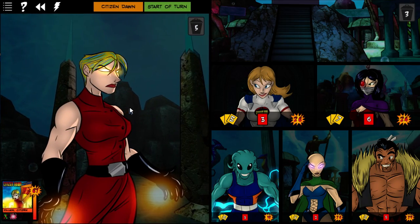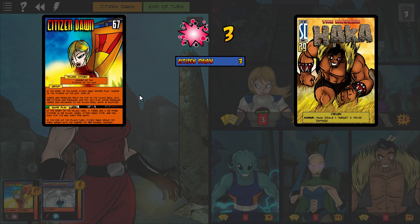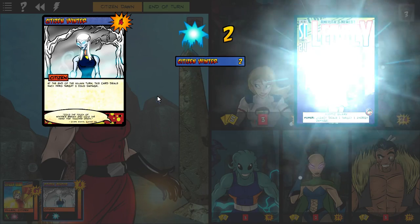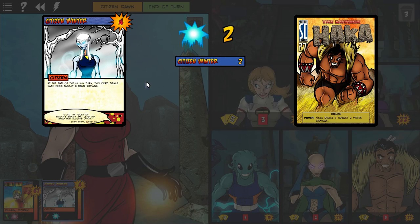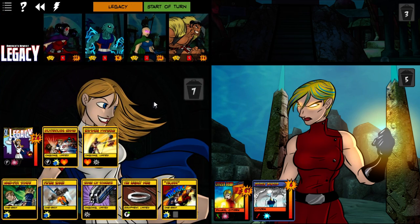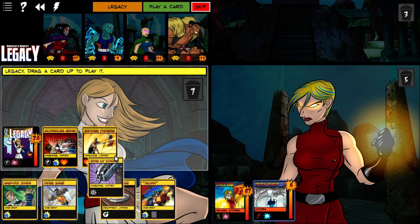Let's see — I've got Blood. I've got Tears. I've got Blood; I just need Sweat. I need one of them — I've got one or two of them. Citizen Winter is going to do her thing. Okay, we'll go ahead and play Surge of Strength. Motivational Charge on — definitely not Citizen Winter.